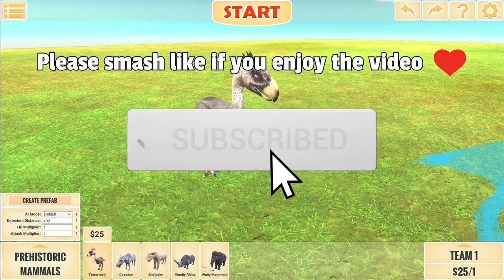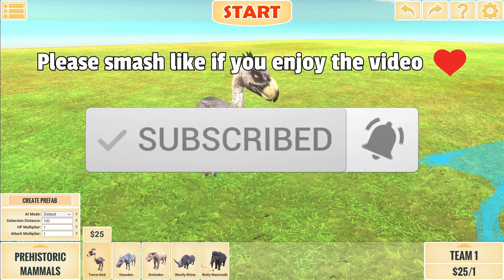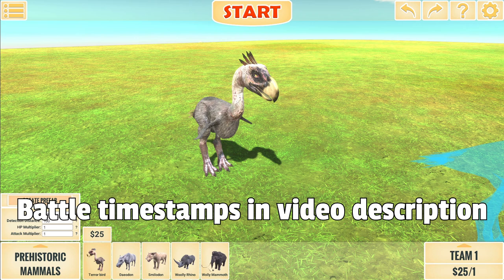Hey guys, welcome to the last in my prehistoric mammal series. We finish up with the Terrorbird, sitting at approximately $25. We'll be facing 11 different units today whose values vary mostly from $20 to $25. There's one exception which is the Cryolophosaurus at $32. Let's see if this guy can be less disappointing than the majority of the rest of this faction has been.